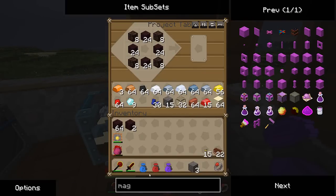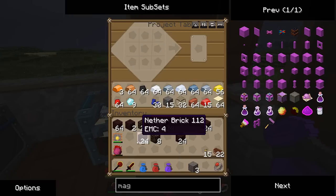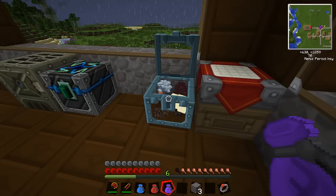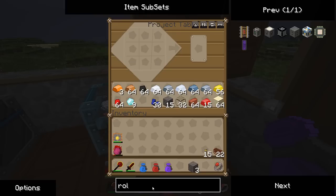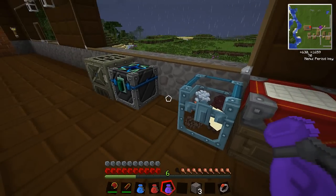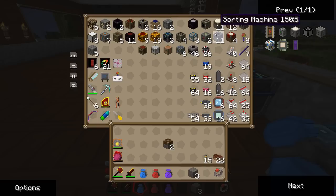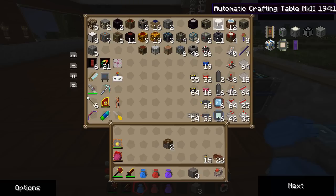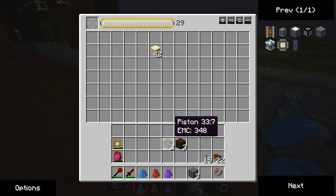The other thing we want to do is build a rolling machine. Let's put this stuff away. Rolling machine requires pistons, iron ingots, and a crafting table. I actually had some pistons from the last episode - right here I have two pistons. We need a regular crafting table, so I'll just make one. We're also going to need to dupe some of these pistons because we'll need more.